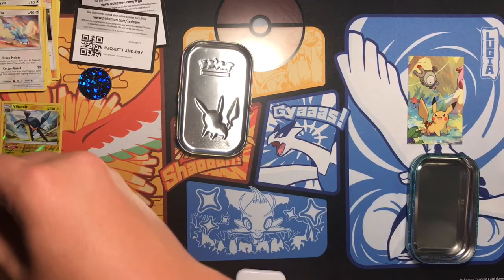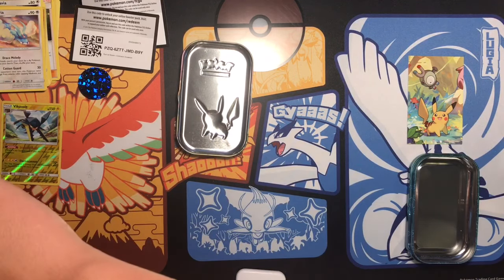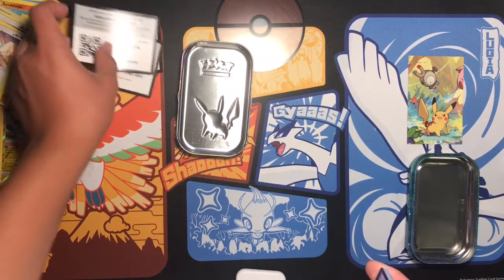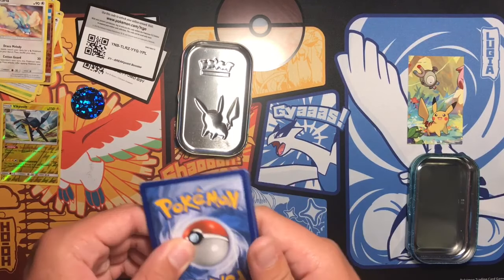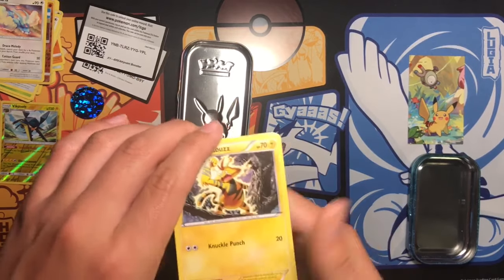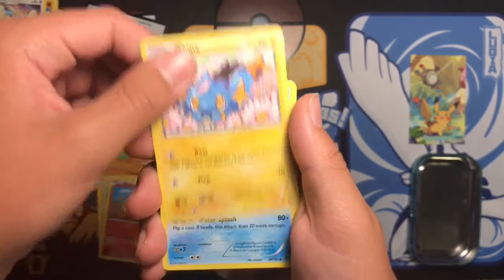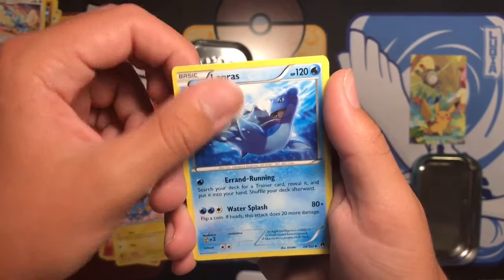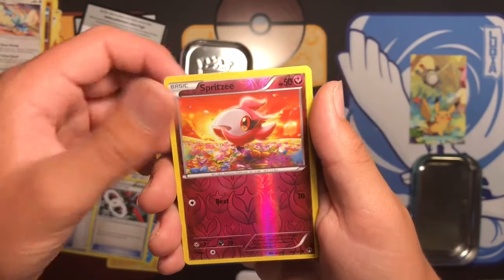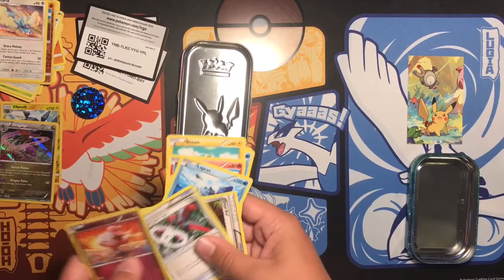Breakpoint — I believe Breakpoint is from 2016. From the Breakpoint pack you get: Electabuzz, Staryu, Blitzle, Eevee, Shinx, Lapras, Great Ball, Spirit Link, Reverse Spritzee, and a Holo Trickle. That's pretty cool.